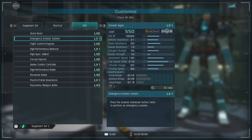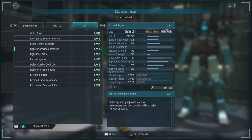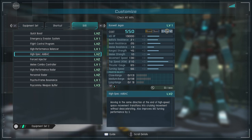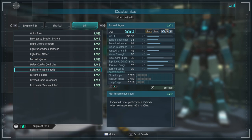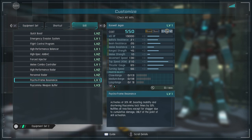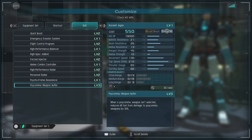For skills we have quick boost level 2, emergency evasion system, flight control program level 2, high performance balancers, high spec and back level 2, force injector level 2 which is very nice, melee combo controller, high performance radar level 2, personnel radar level 2, psycho frame resonance level 1 which activates at 30% HP boosting mobility and decreasing the time needed to lock on with the funnels, and the psycomu weapon buffer level 3, which reduces HP lost from damage to psycomu weapon systems by 30% when a psycomu weapon isn't selected.